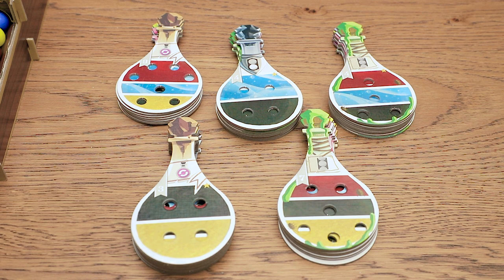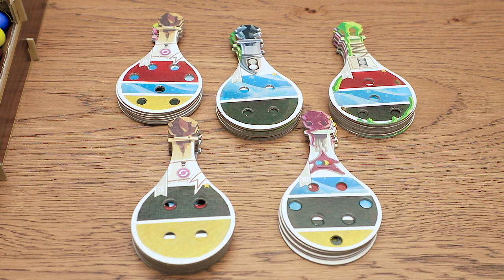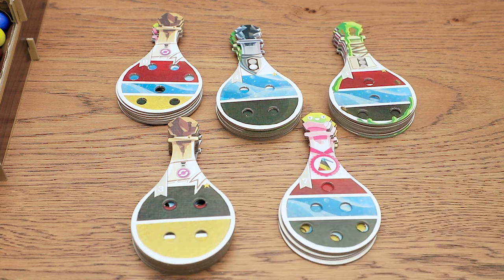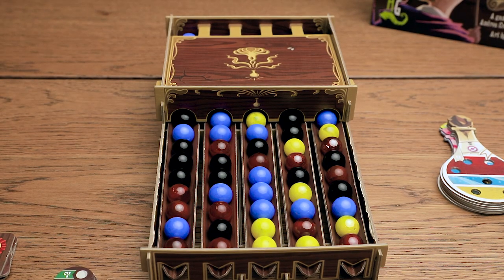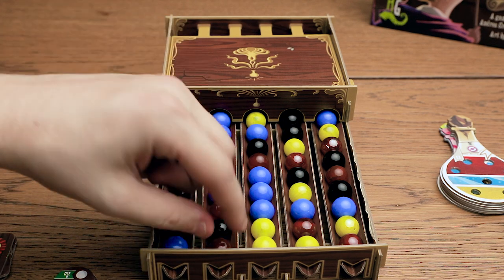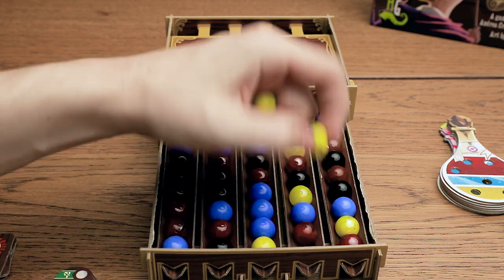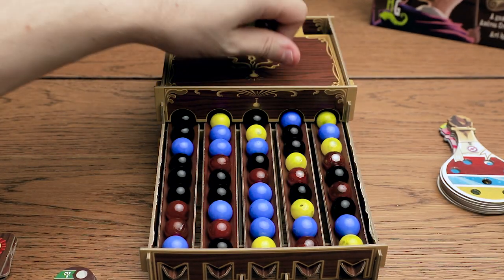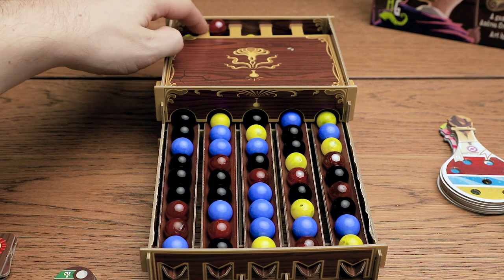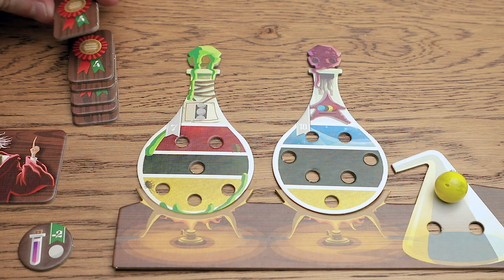Both are worth four points and they're the exact same potion. Now we get to pick two more potions. I'm going for three of a kind of the ones I have, so I'm going to take both of those. Take the bottom marble in each track because it's the end of the round. That was the end of the sixth round.